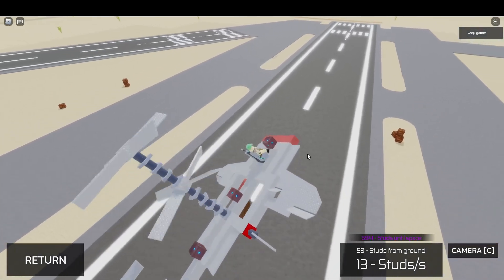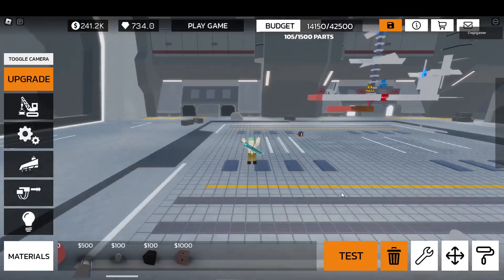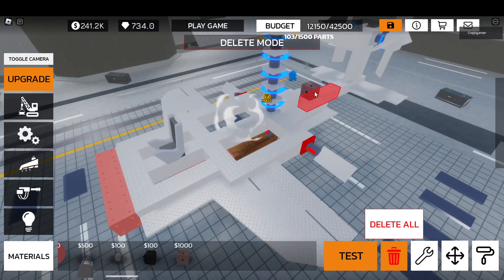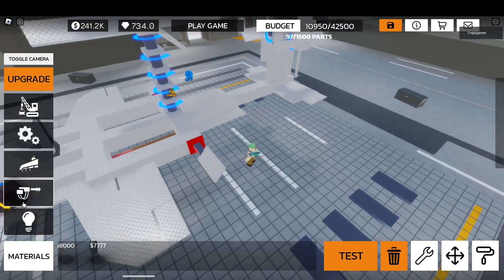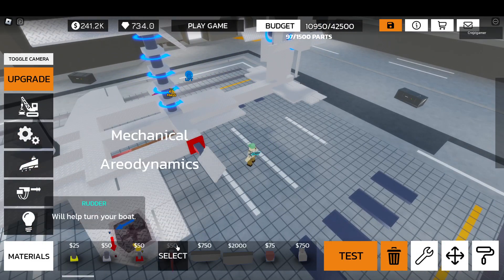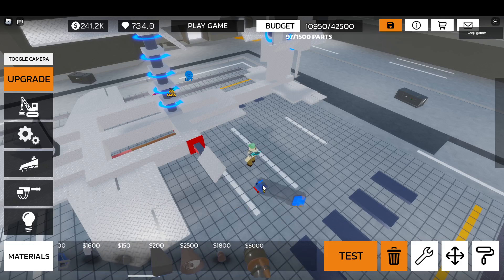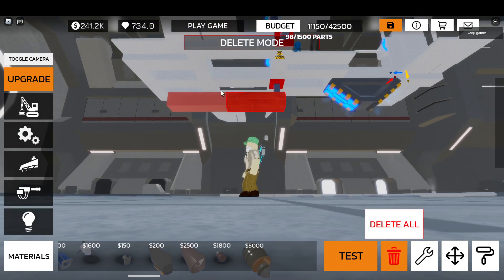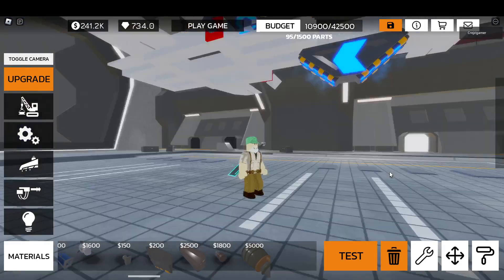This thing will basically be working only with a hover engine, because it doesn't work in any other way — the hover engine does function as a gyroscope. Here's the configuration I would suggest: take your hover engine, rotate it, and put it like this. This part is not important if you're going to use a hover engine.